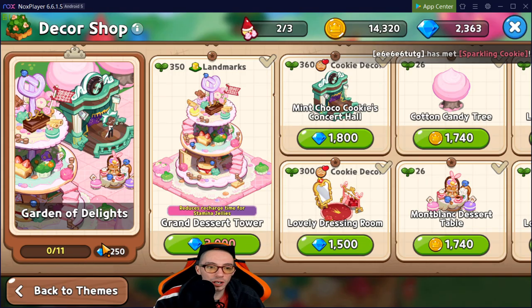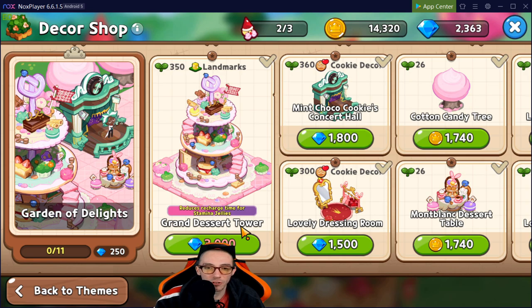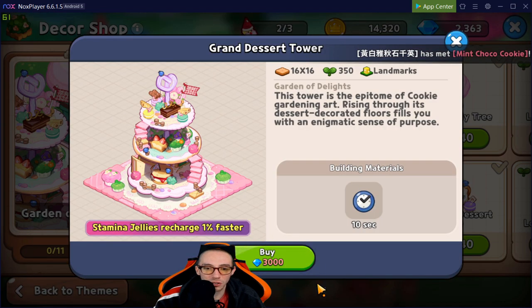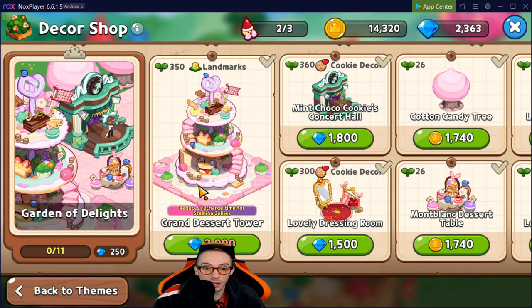In the Garden of Delights we have the Grand Dessert Tower, which reduces the recharge time for stamina jellies. It only costs 3,000 blue crystals, but whether it's worth it depends heavily on your play style. If you're playing a lot and constantly running out of stamina jellies, this could be valuable for you.